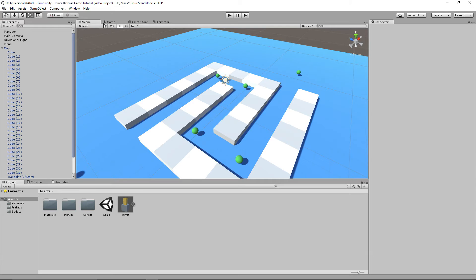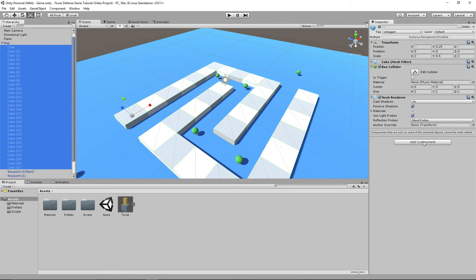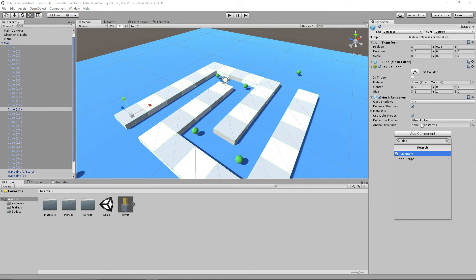Now when we play the game, select the cube, and press T, you can see in the scene that it's perfectly situated on the cube and not floating at all. We have officially created the placement script. Finally, what we're going to do at the end of this episode is add the placement script to all of the objects, deselecting the old script and adding the new 'placement' script.